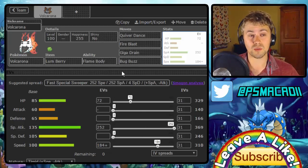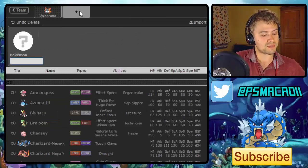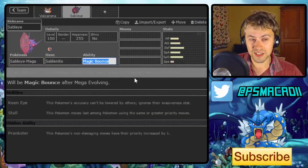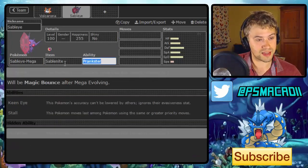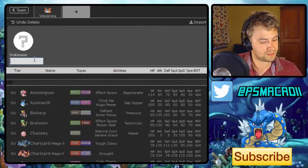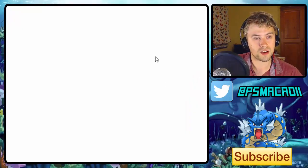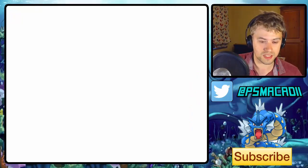I've been thinking about mons that could work really well with Volcarona, and one that works particularly well is Mega Sableye. Obviously Volcarona is not the biggest fan of hazards, so Mega Sableye with Magic Bounce is a great fit. We want the standard Sableye set — I'm going to go for the Calm Mind set. That's personally my preference on this.